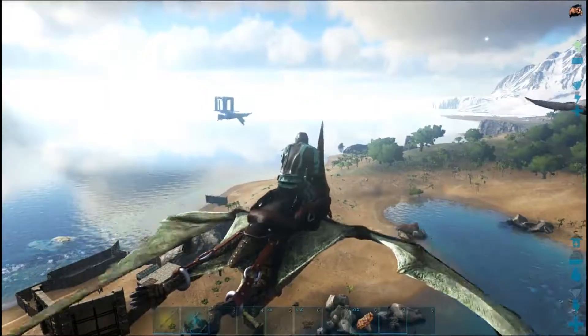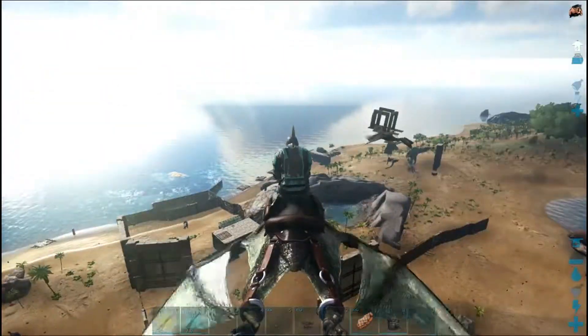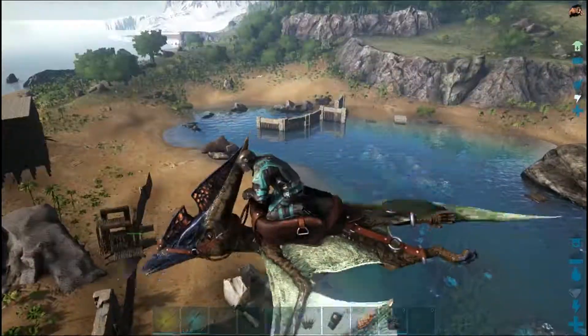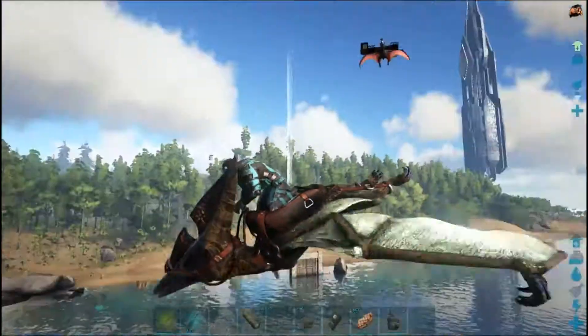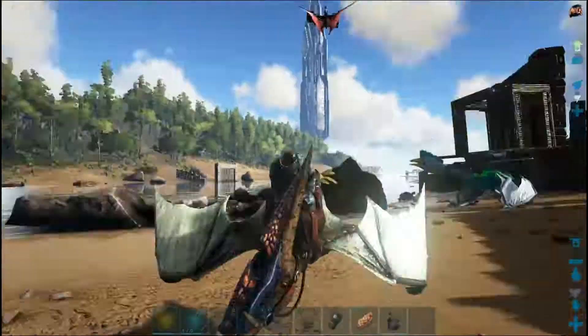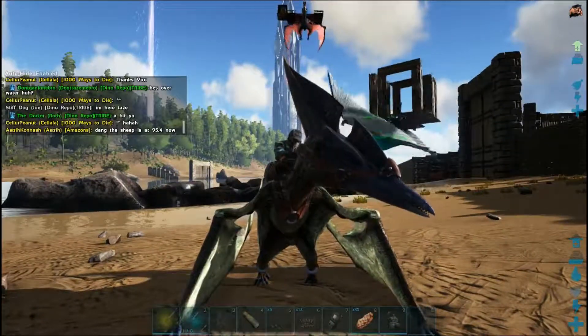Using two quetzals on this. We were thinking we could possibly hop between two quetzals, and that would help with the stamina issue if we're high enough in the air and they won't descend. And Taze is getting some stamina before he goes up there to have this other one. I'm just kind of following him behind closely so I can get the action.